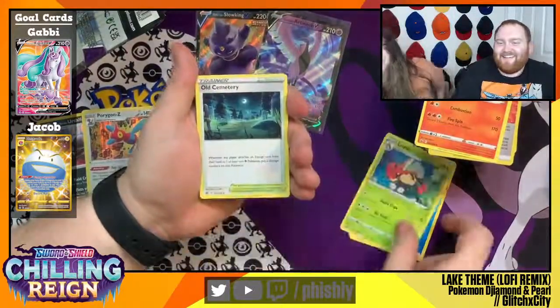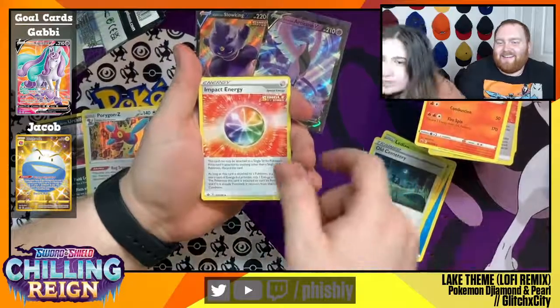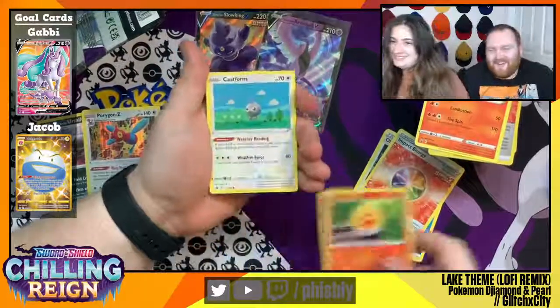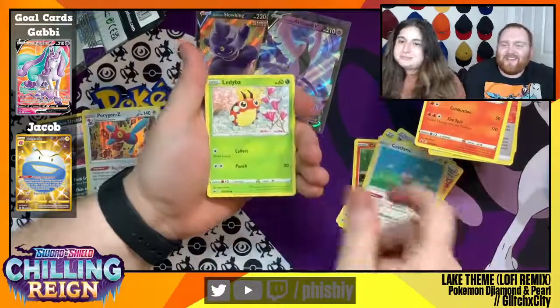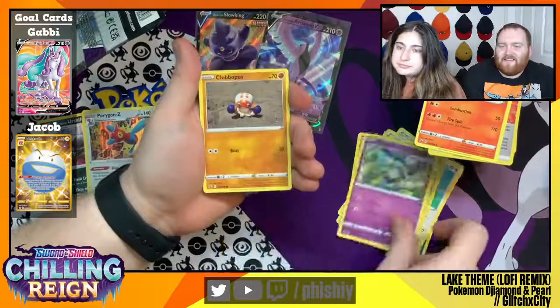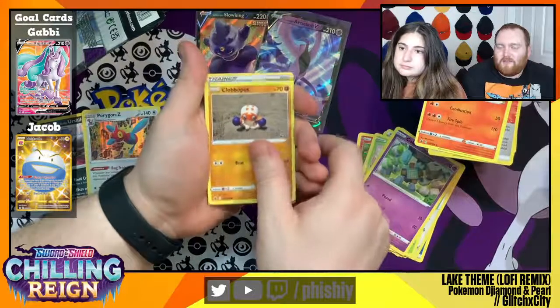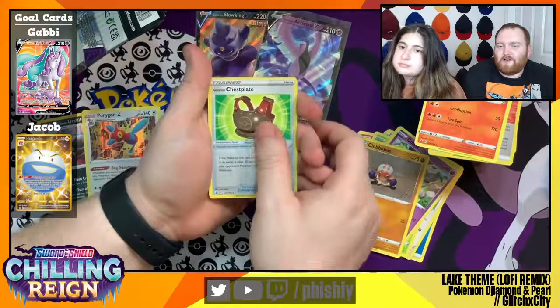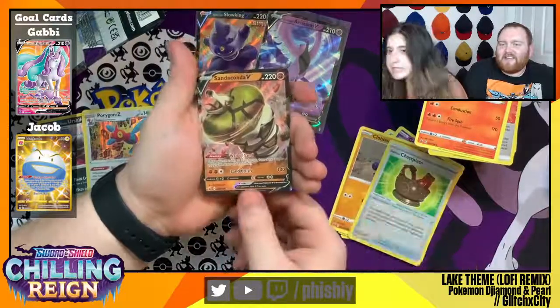Blue Energy. Ledian. Old Cemetery — that's where you're going. Impact Energy. Castform Sunny Form, Castform, Lediba — I think we have a Ledian too — Gollit, Clabalpus, Galarian Chestplate Reverse Foil, and the rare for the pack is Sandaconda V.